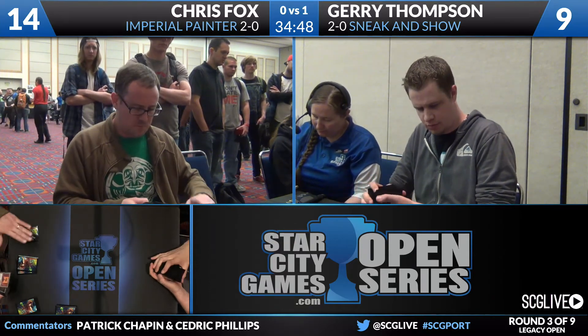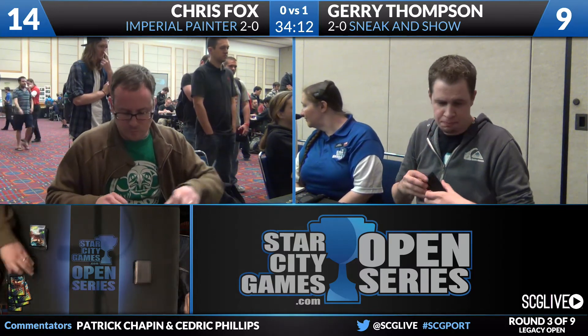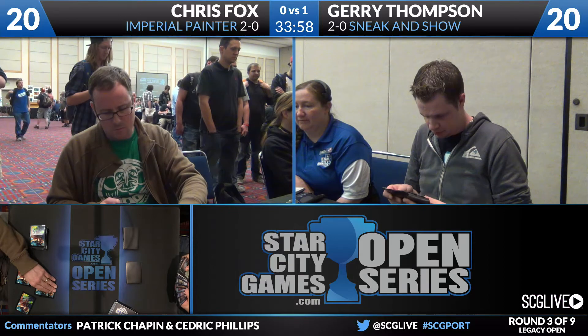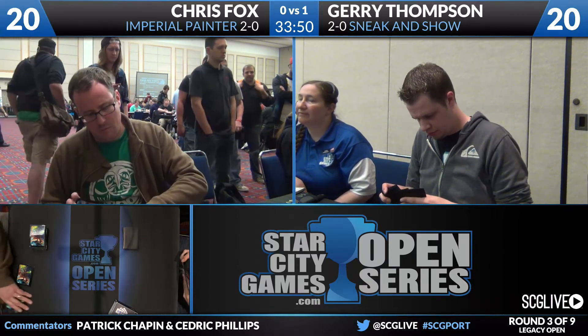In the Sneak and Show versus Imperial Painter matchup, we will take a look at sideboards. Chris Fox has three copies of Thorn of Amethyst, a Magus of the Moon, a Phyrexian Revoker, two Tormod's Crypts, a Ratchet Bomb, a Red Elemental Blast, an Ensnaring Bridge, a Duplicant, a Manic Vandal, and three copies of Firebolt. The Ensnaring Bridge in the sideboard brings him up to three in post-board games. Duplicant is great against Show and Tell. Revoker is great against Sneak Attack. Fox is basically toast — none of those are going to actually beat the Emrakul plan, and without having the combo he's going to be resorting to trying to lock Thompson out with Blood Moon and lots of blasts.